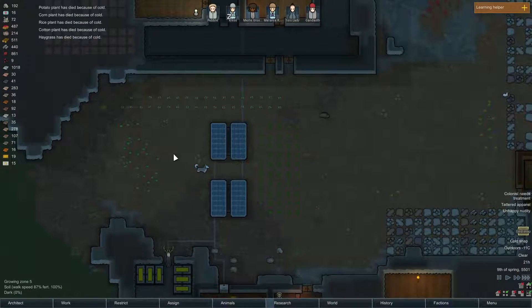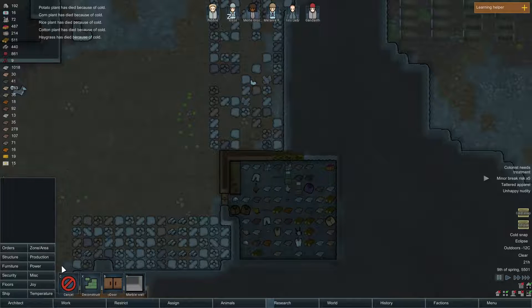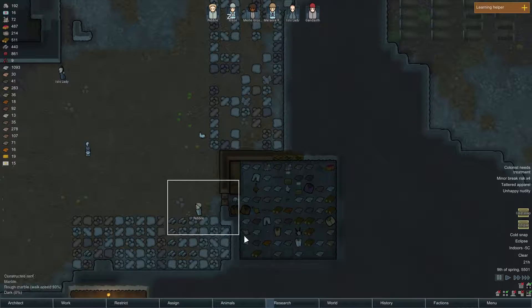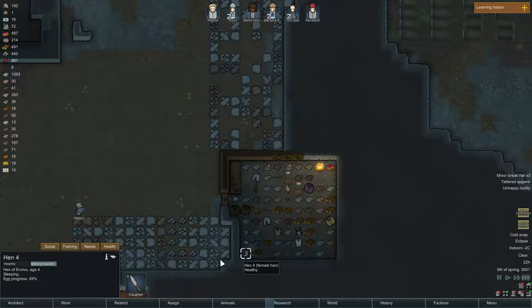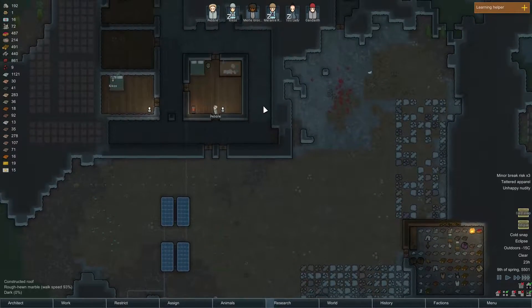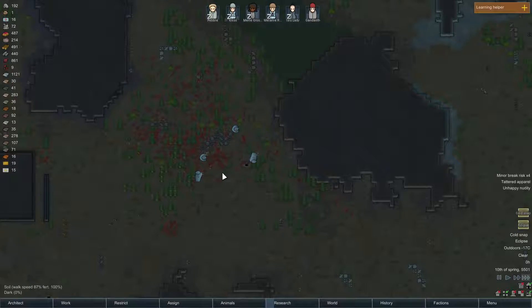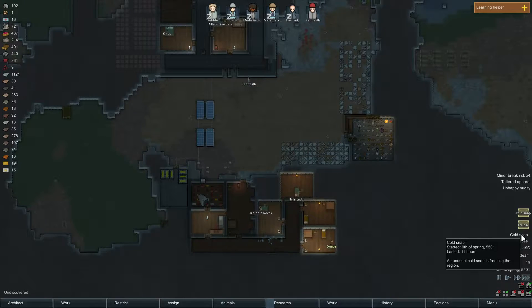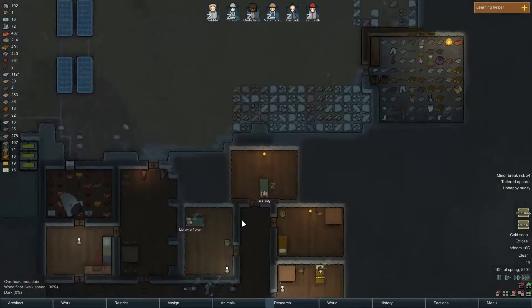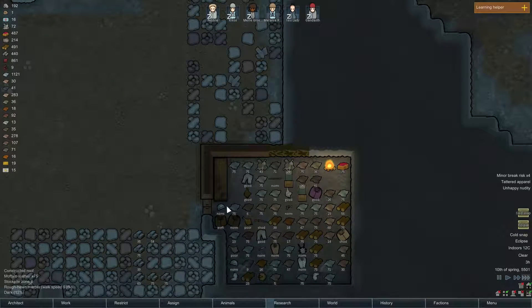It's all dying — negative 11 degrees outside, negative 4 in here. We need to create a campfire for our chickens. I don't know if you can craft that, that would be great. Hopefully it doesn't last very long. All our chickens are in here, 12 degrees — that's not too bad, they will survive, good.